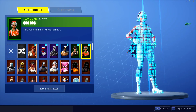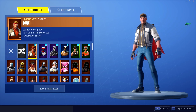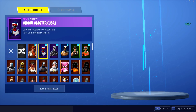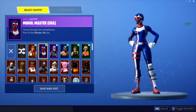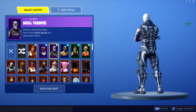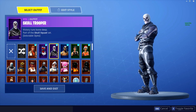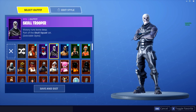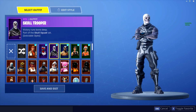For my favorite outfits: the tier 100 skin, the Dire skin — I usually just use the gray one, no back bling, with the Mogul Master. I haven't used this in a while but I still like the skin. The skull trooper is a very underrated skin. A lot of people say they don't like it, but I personally think it's one of the sickest skins in the game. I use it with the Reaper pickaxe and no back bling.